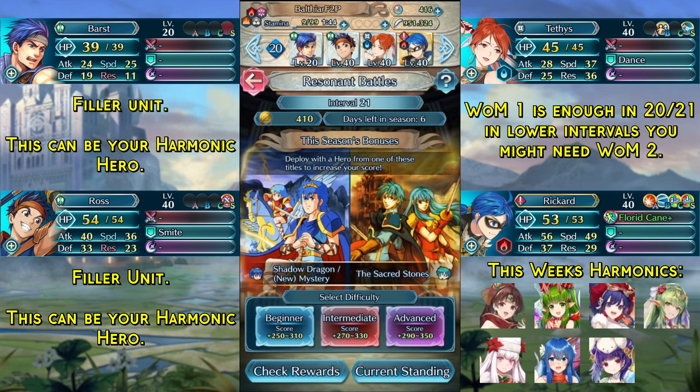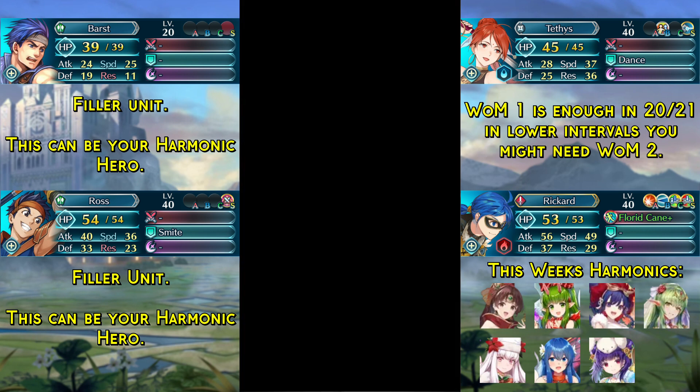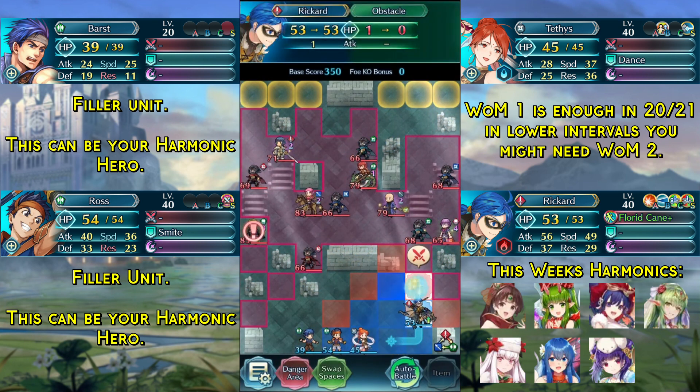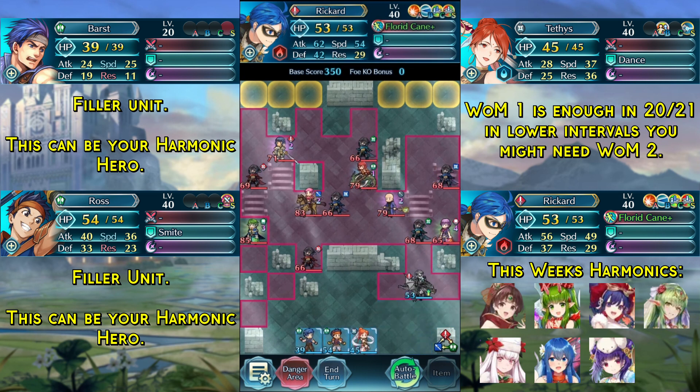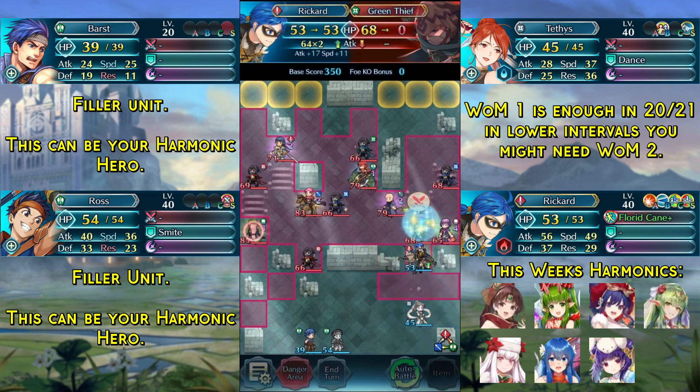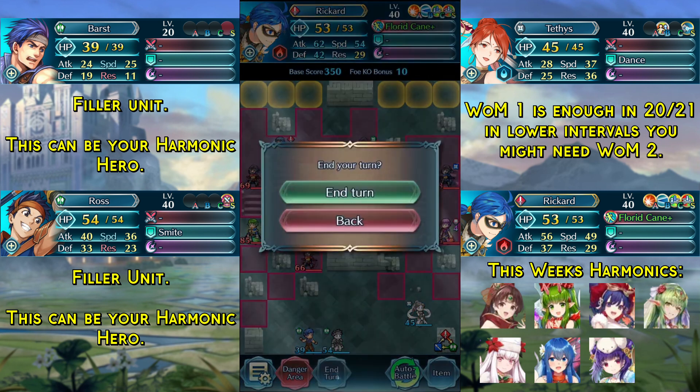With that said, let's get into the solution. We begin by destroying this block with Rickard and then moving up one space with our Kanto. We smite our Tethys, dance Rickard, kill this Green Thief over here, and end turn.